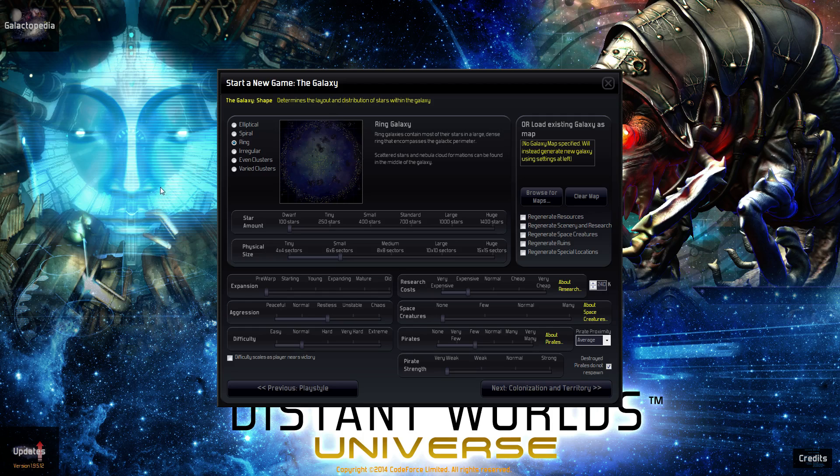If you just unfolded this line here and flattened it out so it's just flat, with this point still connecting back to the point on the right — that's what I think of the ring universe as, at least until technology gets good enough that you can traverse from one side to another. So for that, we're going to choose 100 stars, which is the least amount you can.